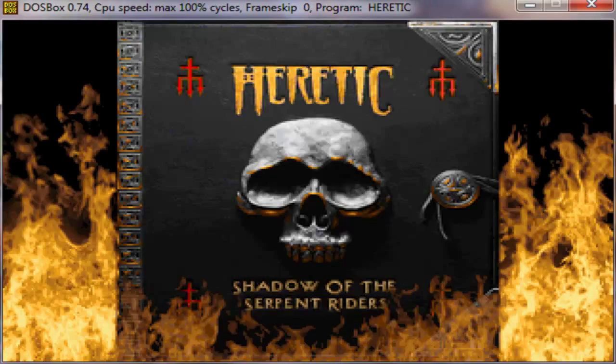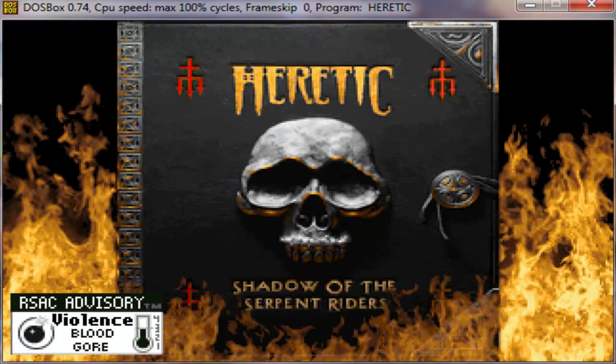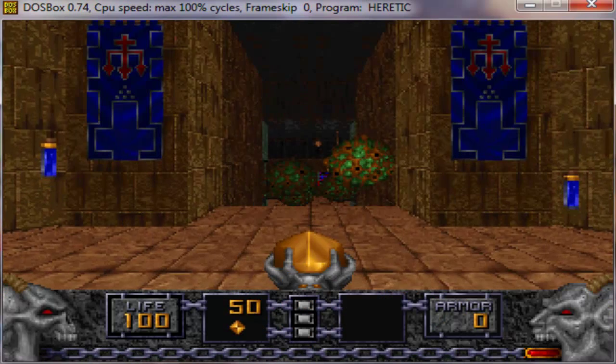Alright, Raven Software 1994, created actually for ID Software. This is using the Doom engine — they borrowed it from ID Software. They actually use the Doom engine in this game.